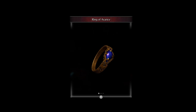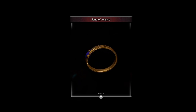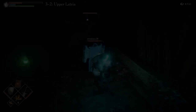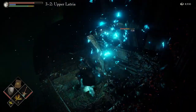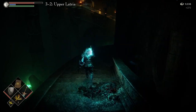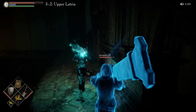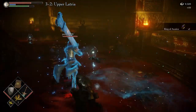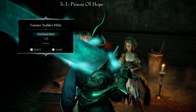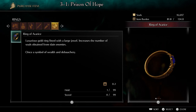The Ring of Avarice is a gold ring fitted with a large jewel. It increases the number of souls obtained from slain enemies. There are two ways of obtaining this ring. The first one is in Area 3-2, Upper Latria or Fool's Idol Archstone. Proceed through the level normally, killing the enemies at both ritual towers and breaking both chains holding the heart. Once the heart falls, proceed to the main tower where the heart used to stand and go to the bottom. You will find the heart's remains and some items — the second corpse holds the ring. The second way is in Area 3-1, Prison of Hope. It can be bought from the former noble's wife, the merchant, for 50,000 souls. She is located on the fourth floor.